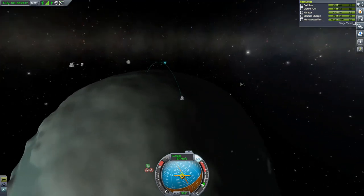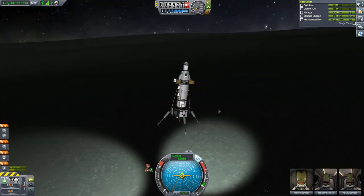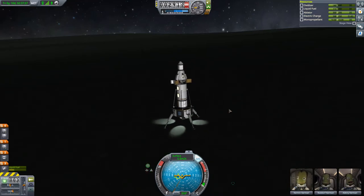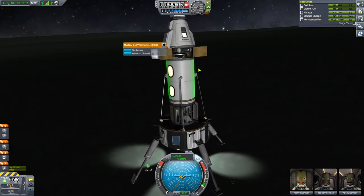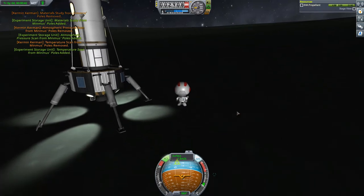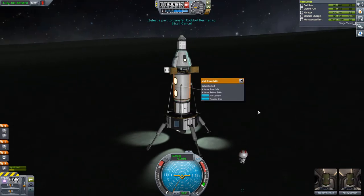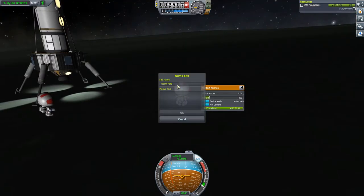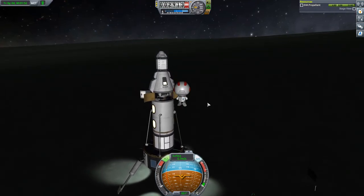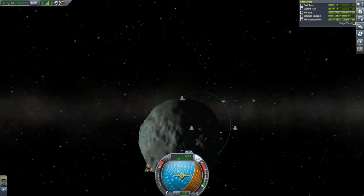That should be the pole of Minmus right there. Just a tiny little kiss of thrust to get right down on there — gorgeous, yes! Minmus's poles — excellent. Get all that stored — seven experiments. Now get out here. Add any planted one, and Rodorff didn't plant a flag of Minmus's north pole — let's get Kerman up in there so Rodorff can pilot the ship. Time to head back home with the rest of Minmus's fat science loot.